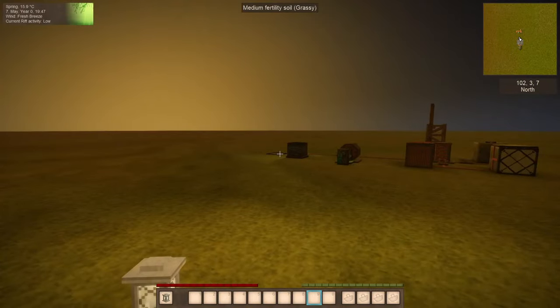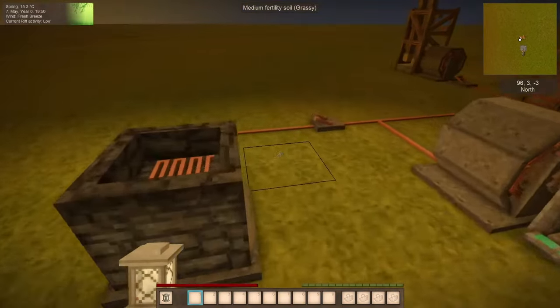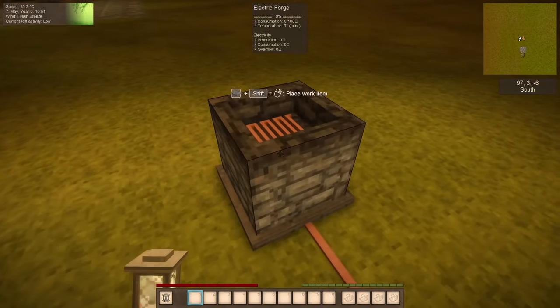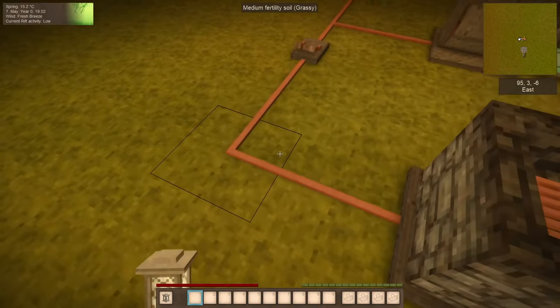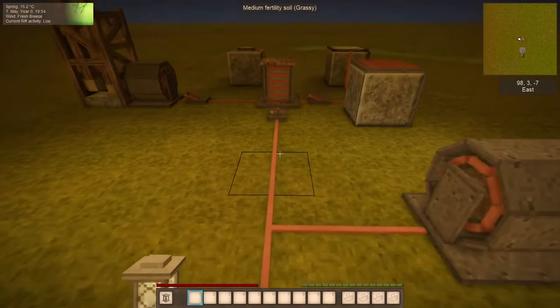So, if you look around, we have a couple of interesting mechanisms in here. Starting from the basic, we have the electric forge which uses, as you can clearly see, cables which are made from copper plates, as far as I can remember.